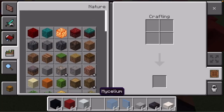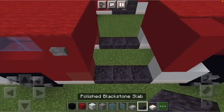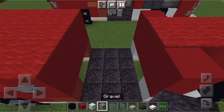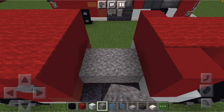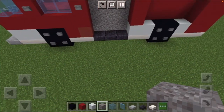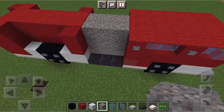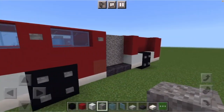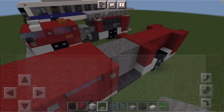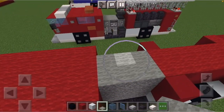Grab gravel. Because gravel falls, connect the blackstone slab together first so it has a base. Then place three rows of gravel going all the way to the top. Once extended to the top, grab light gray carpet and place it on top. Leave one of the middle sections exposed — that's where we'll put the sprayer on top.